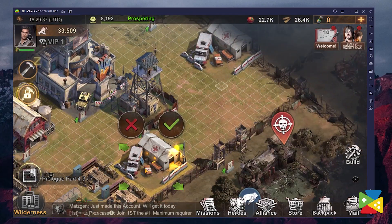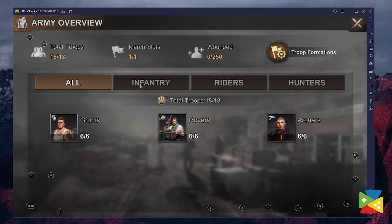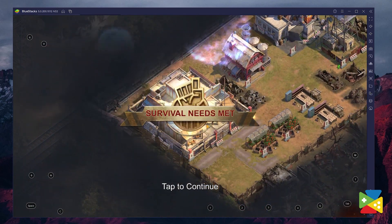Games like State of Survival rely heavily on manual navigation to issue commands such as constructing buildings, training troops, or even simply checking your city info. Because of this, you frequently need to click back and forth around your screen just to access all the relevant information in the game. So instead of having to click all over the screen, you can use BlueStacks' key mapping tool to issue all of the commands you want using your keyboard and mouse.